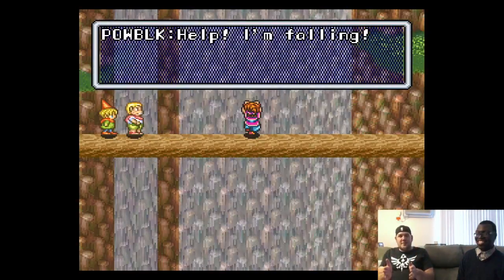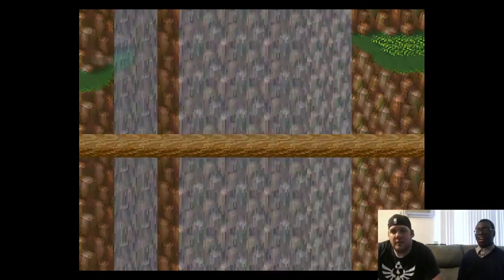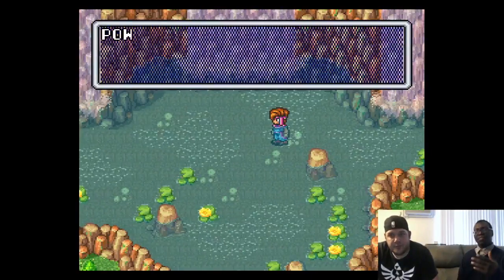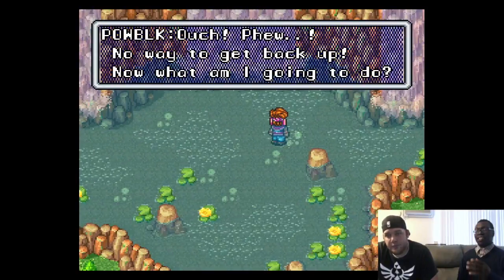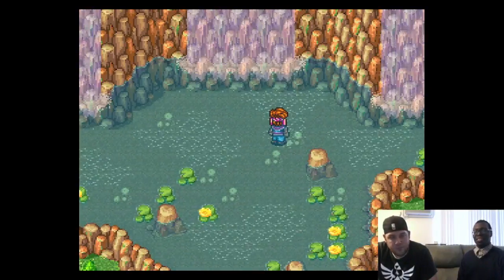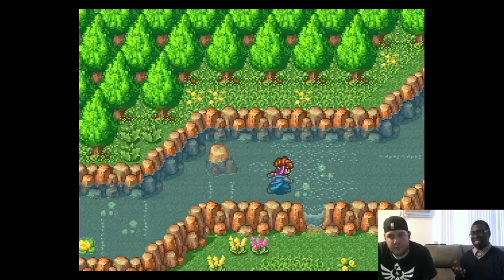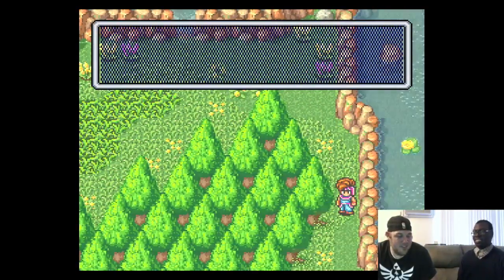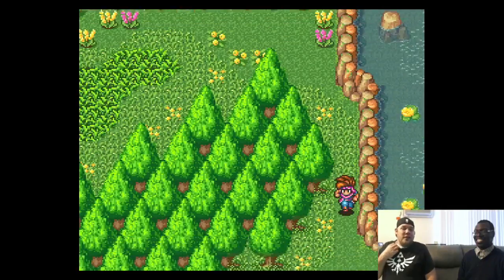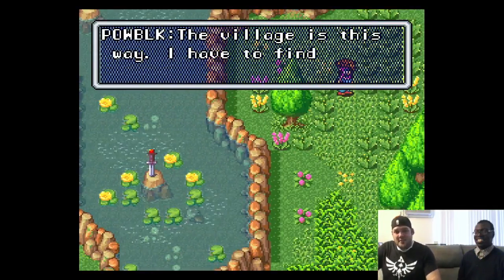Back to Secret of Mana — why is this game so special? It's a three-player action RPG in the style of Zelda. You get a main character, a princess, and a sprite. Anyone who's played it knows about the multi-tap for three players. That was a cool thing at the time — an action RPG you could play with friends, each leveling up their own character.